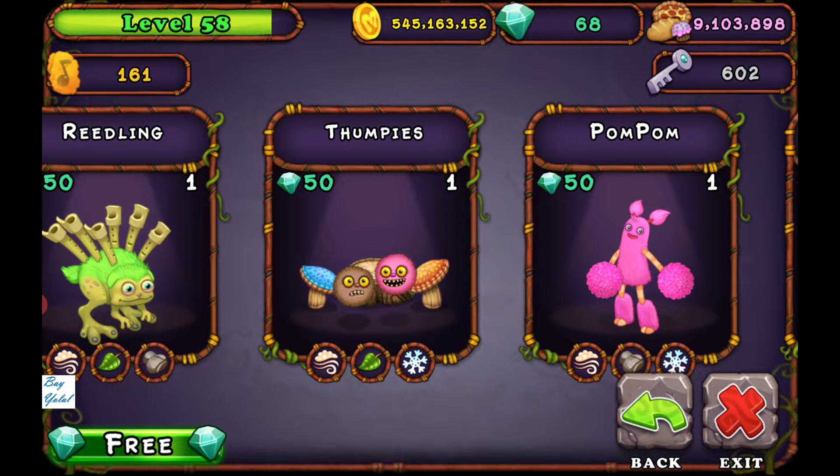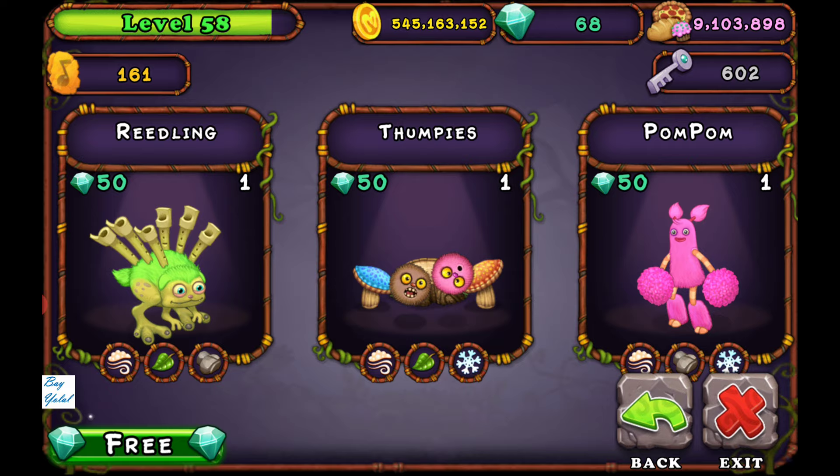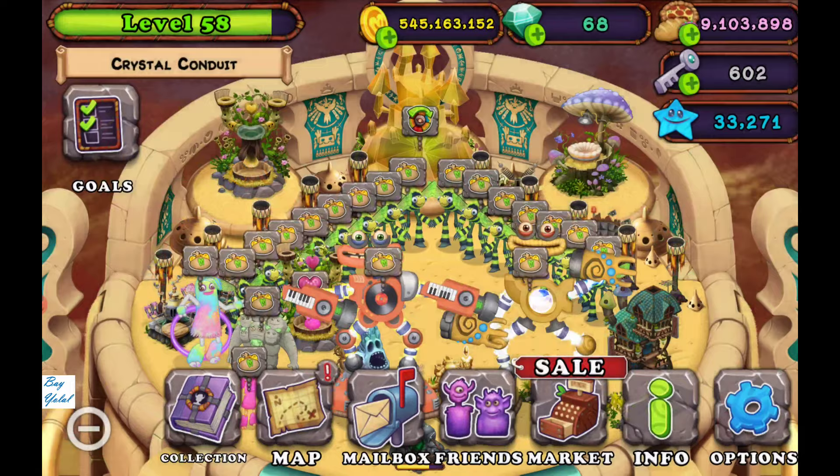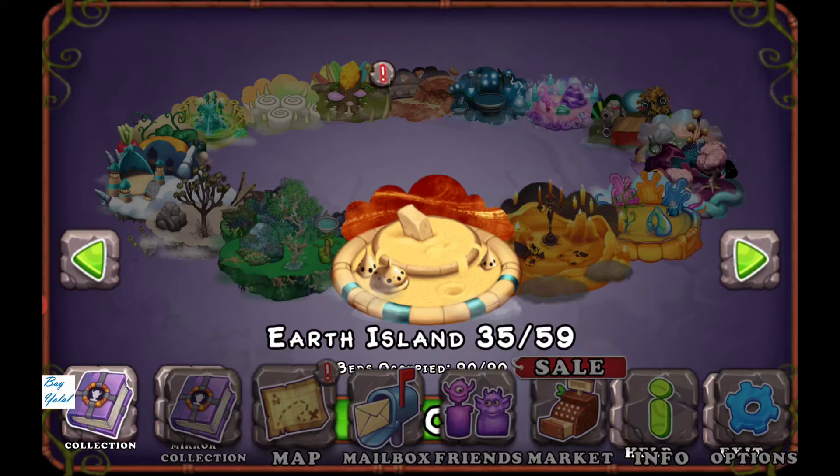When you combine a four-elemental monster and Clumble as a three-element monster, you can try your chance to breed Humbug. Humbug is from Ethereal Island.